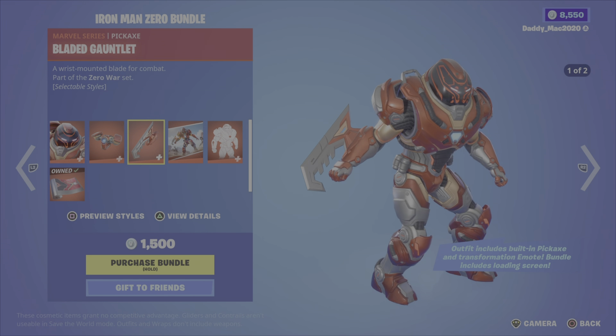Next up is the Lucha bundle, featuring Dynamo from Season 5, then the Masked Fury outfit, the Piledriver pickaxe, and the Libre glider. 2,200 V-Bucks for the bundle, otherwise you can get either of the outfits, the pickaxe, or the glider on their own.